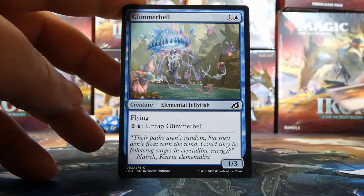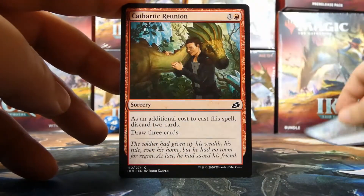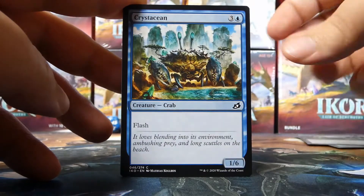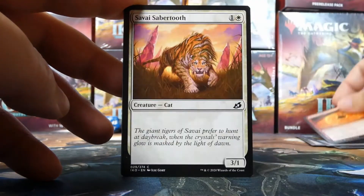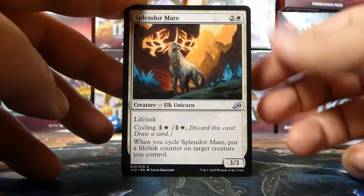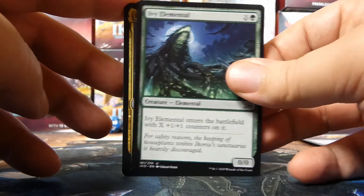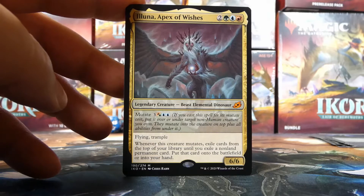We start with a Lava Serpent, a Maned Serval, Glimmer Bell, Cathartic Reunion, Bristling Boar, Deadweight, Almighty Brushwagg, a Fire Prophecy — very nice — Savai Sabertooth, Neutralize as our first uncommon, Splendor Mare as the second, and Ivy Elemental as the third.